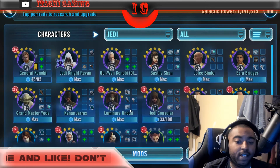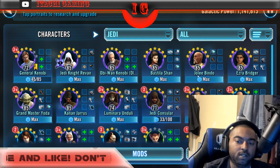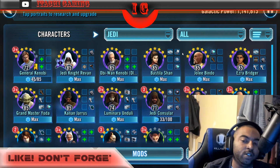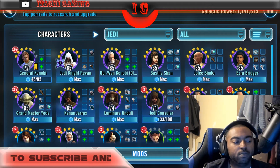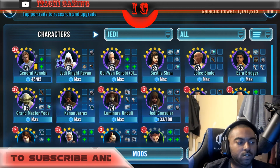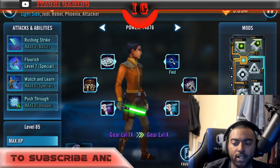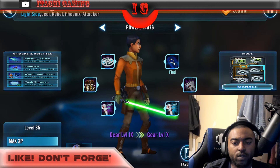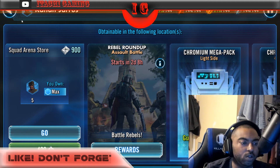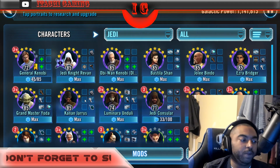Once you've unlocked those fleet battle nodes, you may want to alternate farming — farm Bastila on dark side nodes and Jolee on fleet battle hard nodes, then switch — depending on your fleet progress. We already know where Ezra and Kanan are: Ezra is in Cantina Battles only, and Kanan is in the Squad Arena Store. The higher your arena rank — top fifty or top one hundred — the more your payouts are, and the quicker you can farm him.